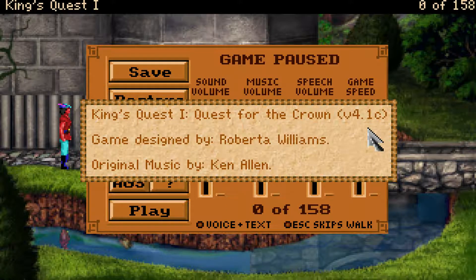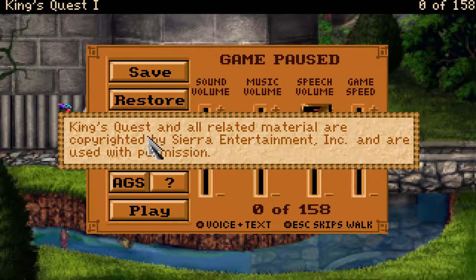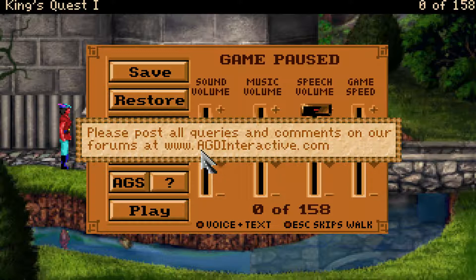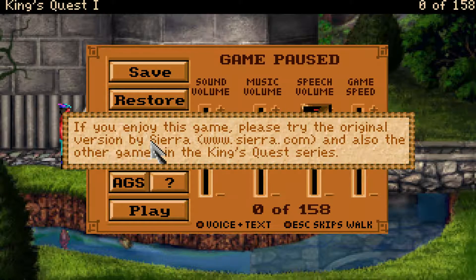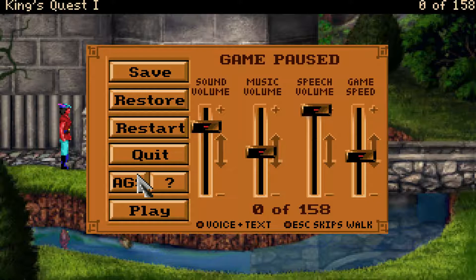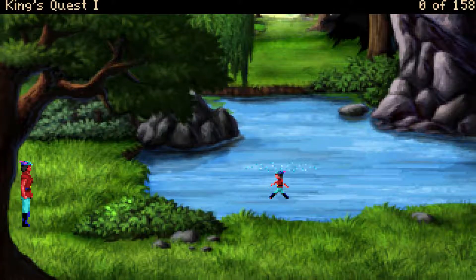King's Quest 1, Quest for the Crown, Version 4.1c. Game designed by Roberta Williams – später auch verantwortlich für Spiele wie Phantasmagoria. AGI and SCI versions of King's Quest 1 were made in '84 and '90 respectively by Sierra Online. This remake was created in 2001 by AGD – von Chris Jones, in der Adventure Game Studio Version 2. Kings Quest ist ja free, aber es gibt's auch die ganz normale AGI-Version bei Good Old Games zu kaufen. Da gibt's alle Teile bis King's Quest 8, über das man nicht reden sollte.